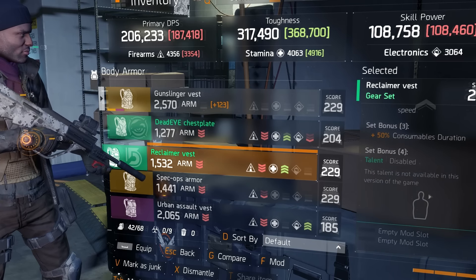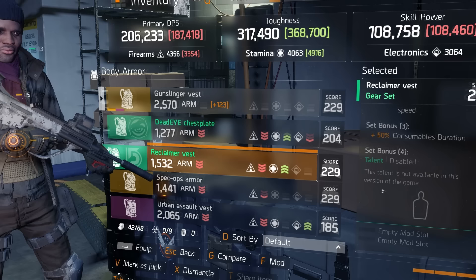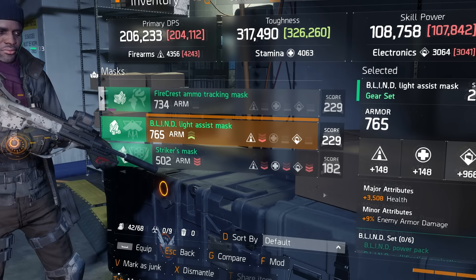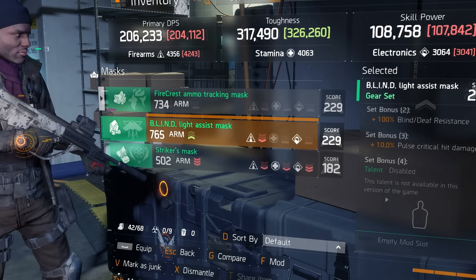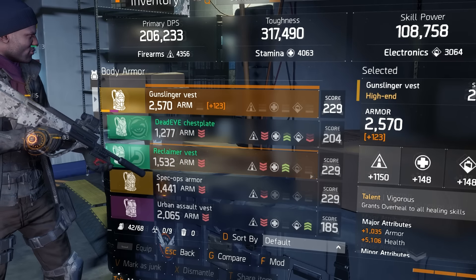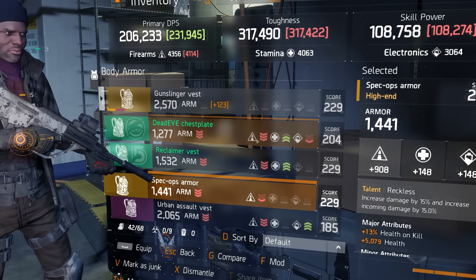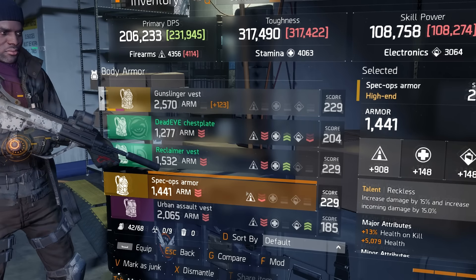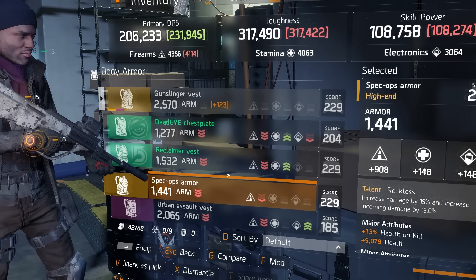You're probably wondering why I'm not using different sets — currently several sets are broken. As you guys can see here, this talent is not available in this version of the game. Unfortunately, even if I would love to use some of the different gear sets, including the Blind, it seems the abilities for them are not available, so I have to use what I have. Right here — this was what I was talking about earlier with the vest. You can also re-roll these stats — if you want different stats, like if you don't want 13% health on kill and you want more armor, the gear is still re-rollable.